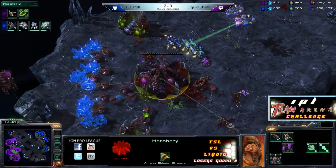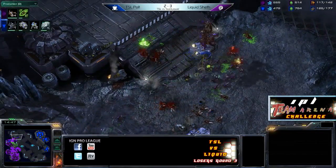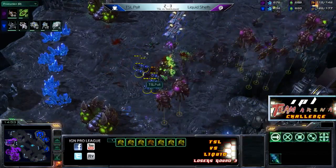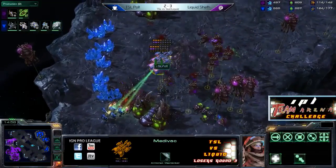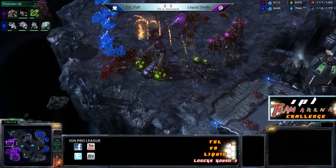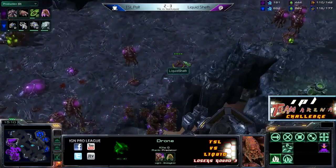This hatchery is actually going to go down. Sheth is trying to take out the force on the right-hand side as well — looks like he will get that, but he lost a base in the process. Polt's going to need to pick up here — there are Mutalisks flying overhead now, so unfortunately the Medivacs will go down. Polt gets himself in as good a position as possible to kill the maximum number of Zerglings. Sheth, you're going to need to think about double expanding — and yes, that's what he's doing.